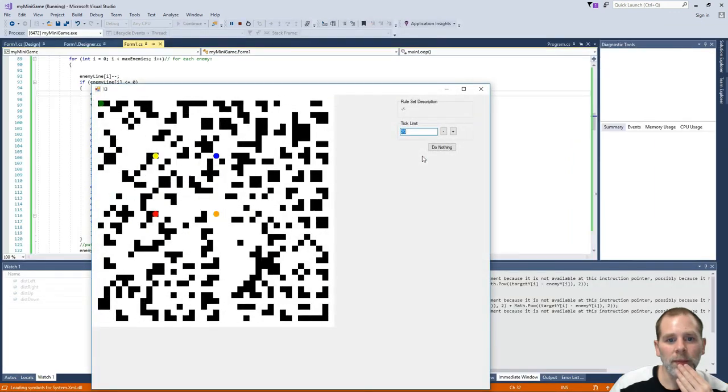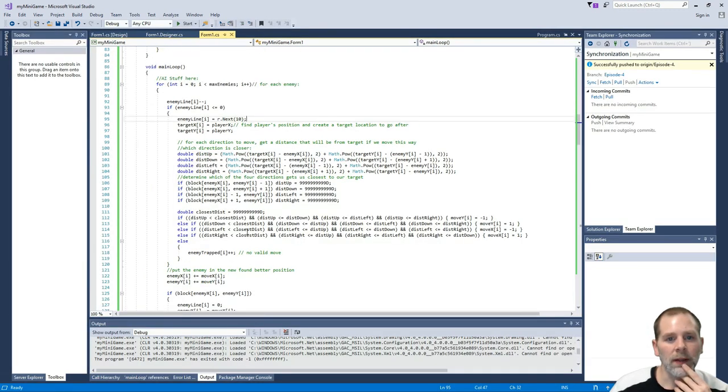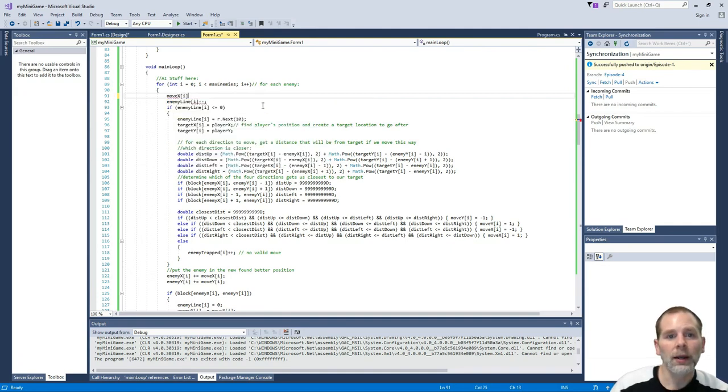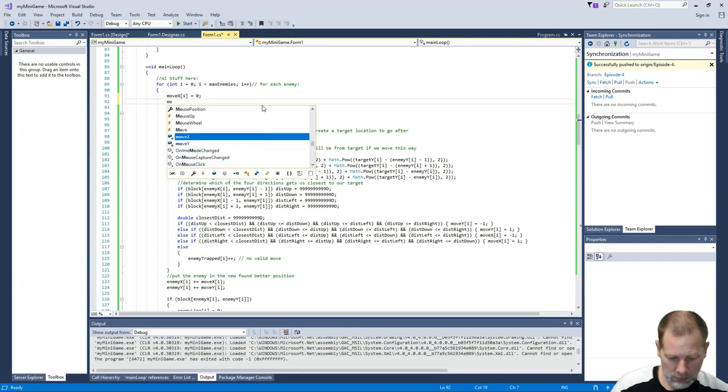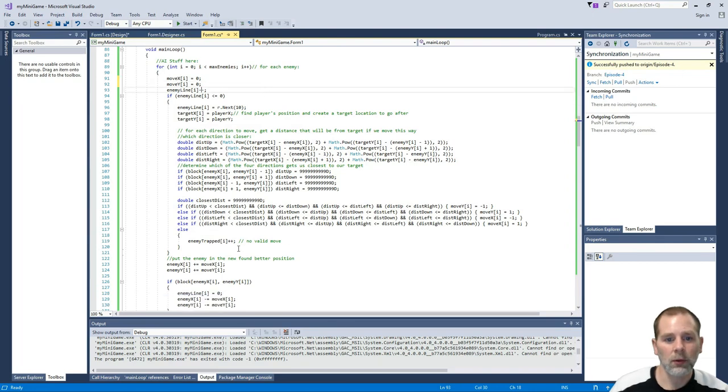They should start moving. Let's see - interesting, they're moving diagonally now. That's kind of interesting - not sure why they're moving diagonally. They're moving both x and y - and you know why? Because I'm not resetting `move_y` to zero. So we're going to go `move_x[i] = 0` and `move_y[i] = 0`. That's probably why. Let's try this again.